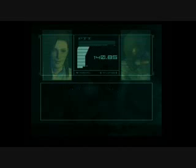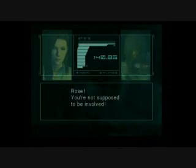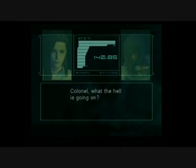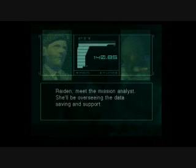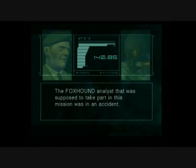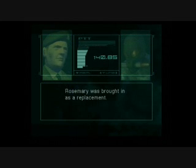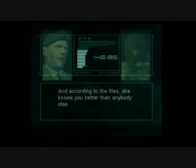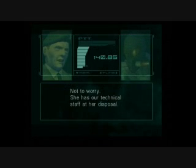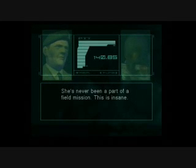Jack, is everything all right? What are you doing here? Jack, can you hear me? Rose, you're not supposed to be involved. What's going on? Jack, I'm a part of this mission. Colonel, what the hell is going on? Raiden, meet the mission analyst. She'll be overseeing the data saving and support. Why her? The Foxhound analyst that was supposed to take part in this mission was in an accident. Rosemary was brought in as a replacement. And according to the files, she knows you better than anybody else. Rose may be in the service, but an intelligence analyst is no field officer. Not to worry — she has our technical staff at her disposal. She's never been a part of a field mission. This is insane.